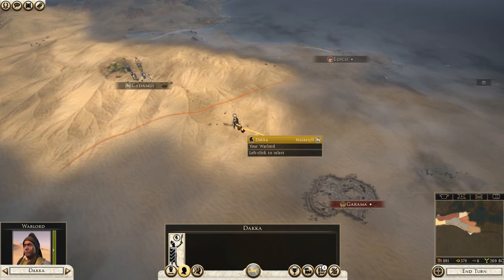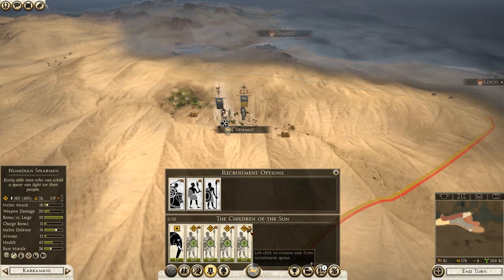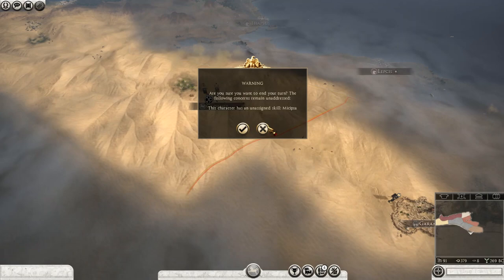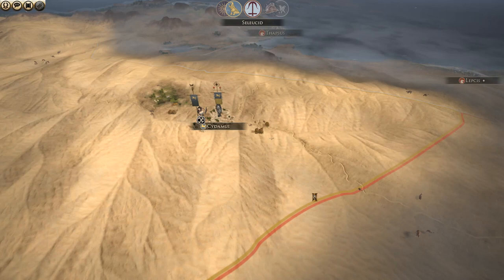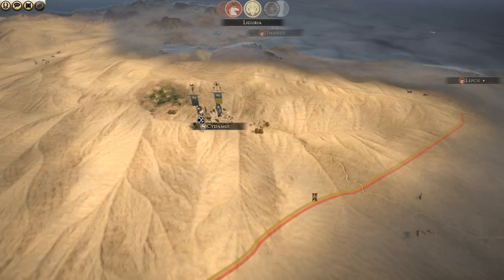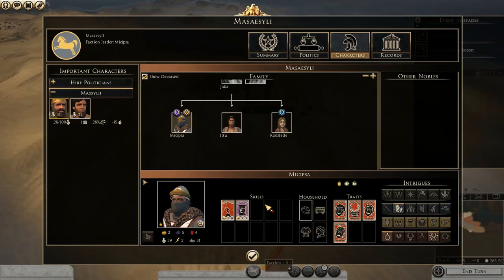They're the same faction as us so we don't want to burn down the settlements. He doesn't have an army here — we might be able to take that very soon. We need as many of these as possible. They're going to go attack up there, and the king leveled up.